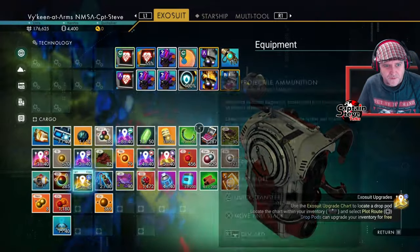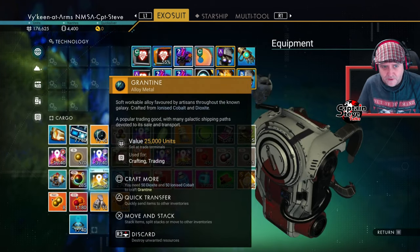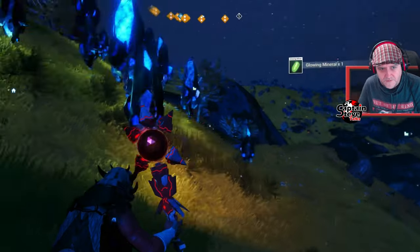So there's a glowing mineral. Let me just pop one — I've got loads of these now. I've just got this, but I have had that before. Look how much it sells for, so hopefully I'll be doing okay.